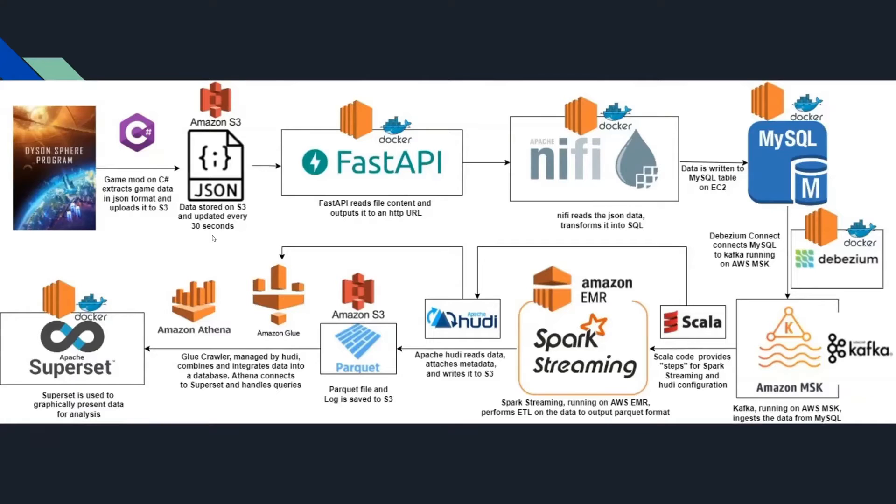The S3 bucket gets updated every 30 seconds — I found that to be the optimal frequency so the game doesn't crash from using too many resources. Then FastAPI is an application that reads the JSON file and outputs its data to an HTTP URL, so I can have a very similar entry point to push the data into Nifi without having to change much in the pipeline.